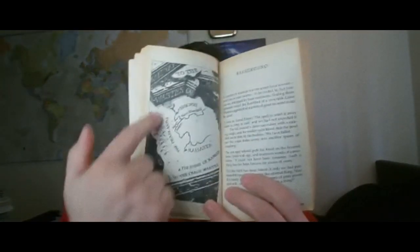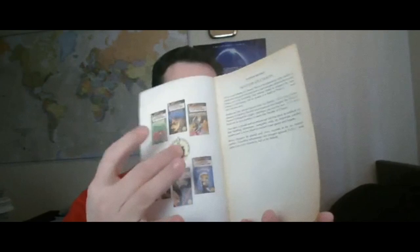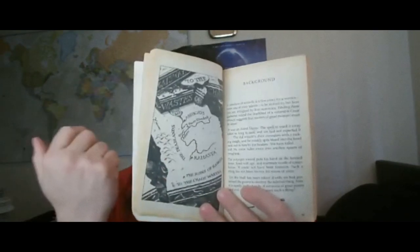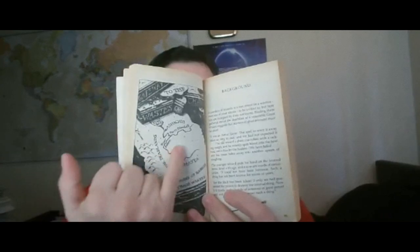Inside there is also a map. Usually maps are printed on the cover, but for this one it's printed inside. I don't know if this is the final map or the map for the entire book, because you start off on a boat in the water and I didn't see any water on that map.